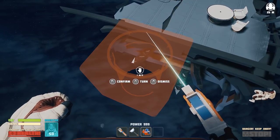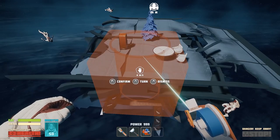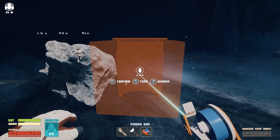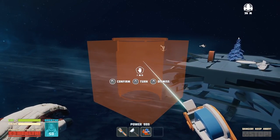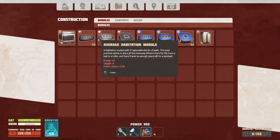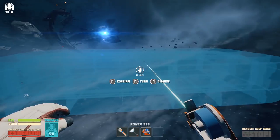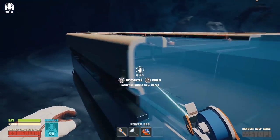I want to figure out how this goes because I'd like to — I mean, I guess we could build it out here in the middle of nothing. I want to know how to flip it. Maybe I have to have a base or foundation first. Large habitation module, average habitation module — let's go with this one. Oh holy moly, okay! I see how it works now.